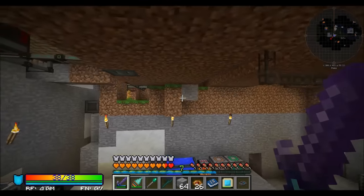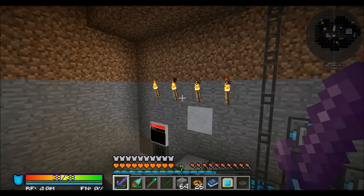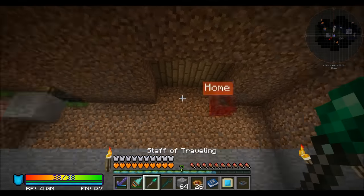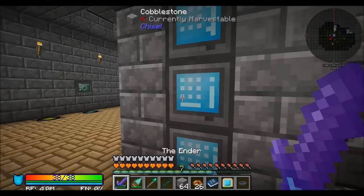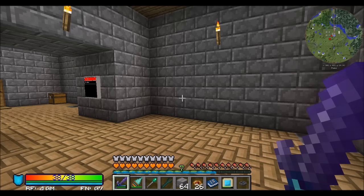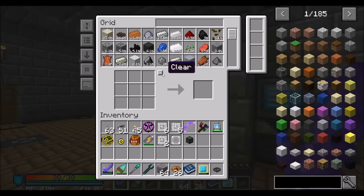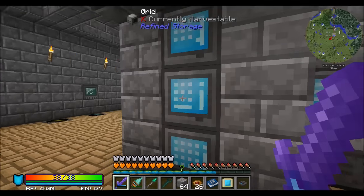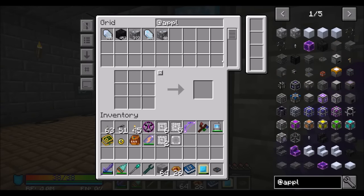For now it really just needs to exist so I can have the basic foundations to build the things I need for what will probably be next episode's build. I don't think Applied Energistics and Refined Storage can talk yet — they were talking about having that happen, but for now we're going to do the Applied Energistics inscriber.